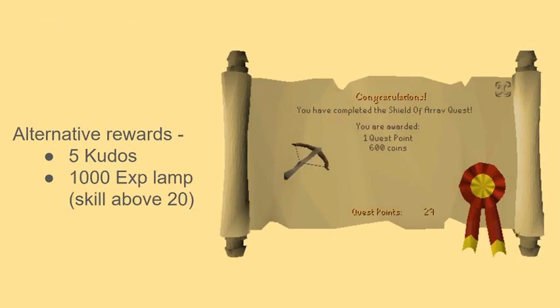Alright, here we got the Shield of Arrav quest. The nice thing is — how many people are here talking on this video? There's two of us, so find yourself a friend so you can get this quest done as fast as possible. Because look at those alternative rewards — not only do you get kudos for this quest, but a 1,000 experience lamp in a skill above level 20. That's actually 5,000 experience. I had a little theory — we probably can work around that with birdhouses. If you use that 1,000 XP lamp on top of your 1,000 XP for hunter, you can get to level 27. So you might still be able to get yourself some bare-handed baby implings. No reason not to do this if you can find someone to do it with.